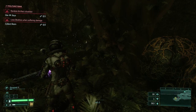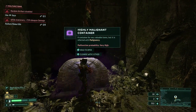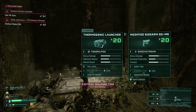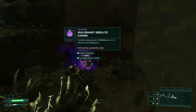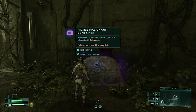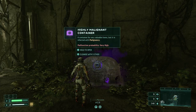Two general rules of thumb are: 1) Take a bit more risk at the start of your cycle, because dying early in a run is better than dying later. 2) Risking malfunctions on tangible rewards, like large obolite chunks, is smarter than risking them on unknown rewards, such as unopened chests.